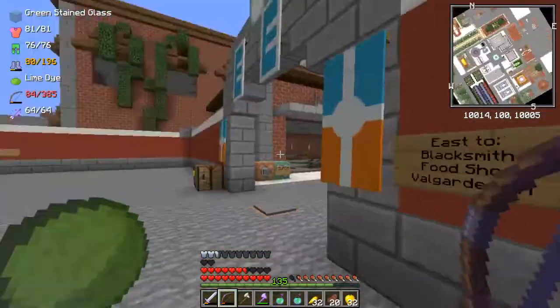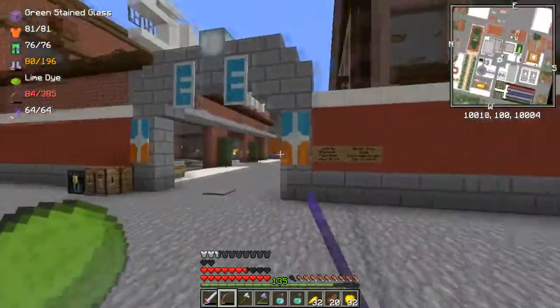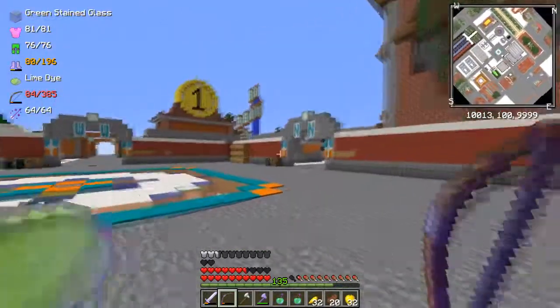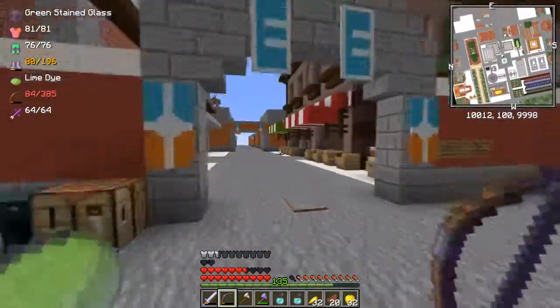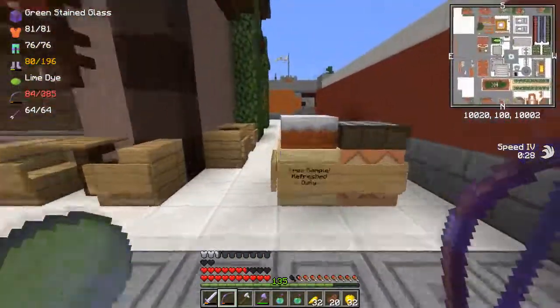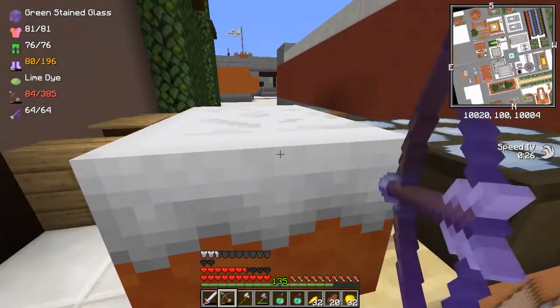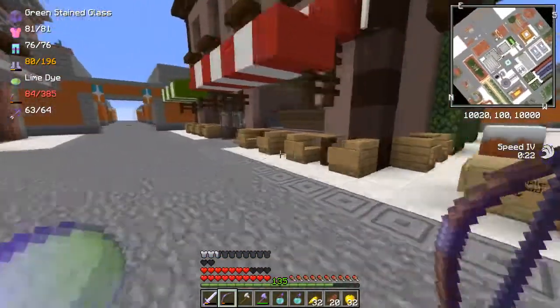The city thankfully has these nice signs that tell you what is where, which really helps a lot if you're new to the server. Valgard City is kind of easy to get lost in — not as much as it used to be, but it's a pretty big city. Over here we have some cake that respawns every day. I didn't mean to shoot an arrow at it, but you can eat the cake.